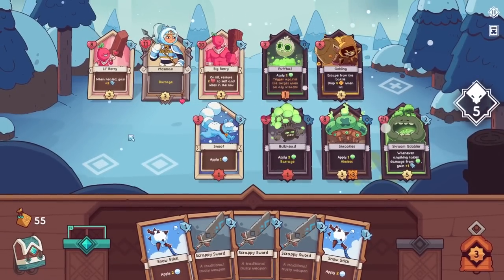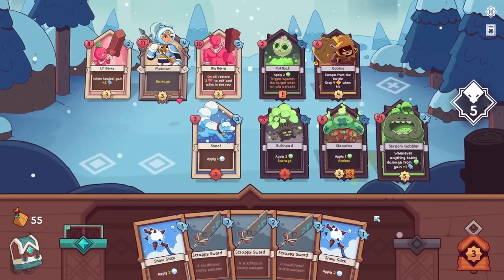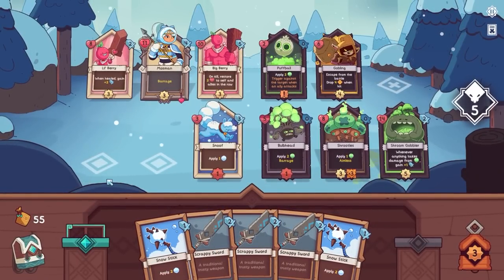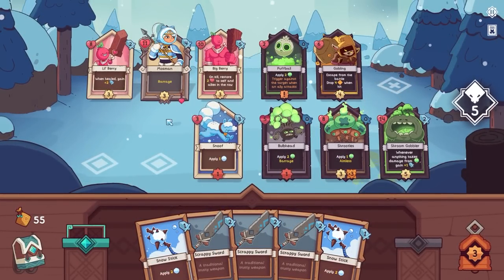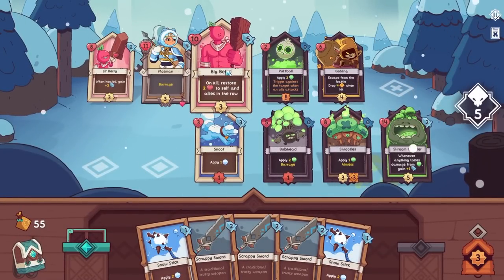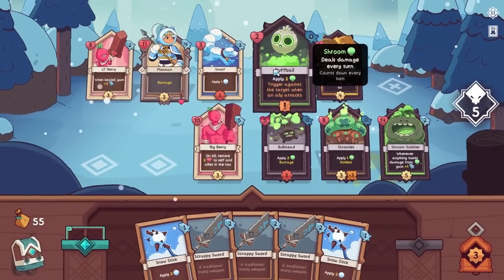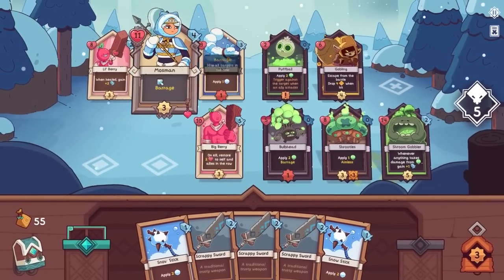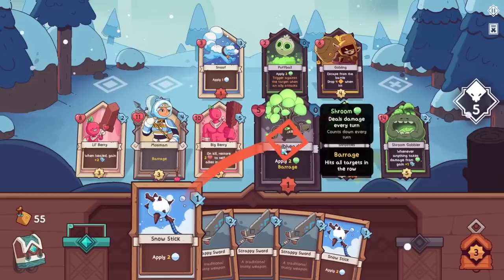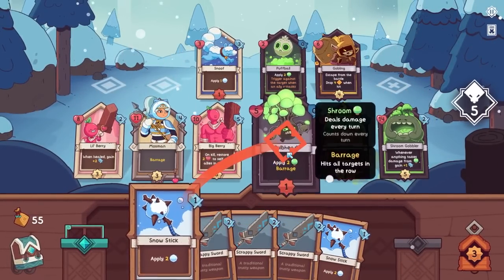The options have grown and now the amount of thinking increases exponentially. Snoof will take his turn after Bulbhead, because the enemies go first. Because it's courteous to let your enemies go first — and I have no idea why they did that. Why do they always get to go first? That's so strong. Snoof could potentially go against the Puff Ball, and that would prevent the Puff Ball from doing other sinister things. Let's leave everyone together and just slow the Bulbhead, to prevent nefarious activity from occurring.